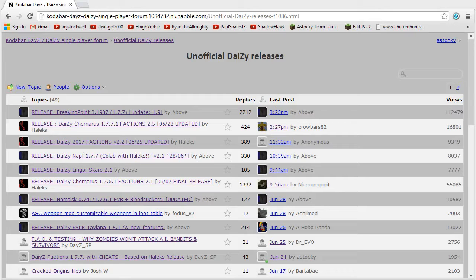I know I've been doing a whole heap of videos on actually playing it, but for those of you who aren't aware, DayZ clearly is a multiplayer mod, but there are lots of different versions of DayZ. That's where the unofficial DayZ releases page — which will be a link in the description — comes into play. I've been playing Factions 2.1, which is for the older version of DayZ. There are also a lot of different maps and mods for DayZ.